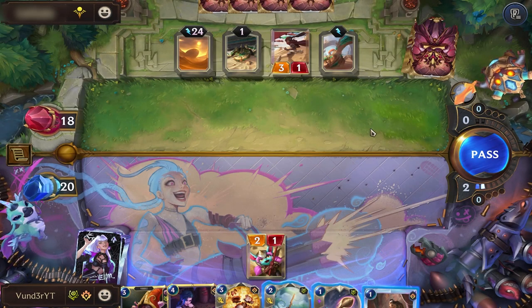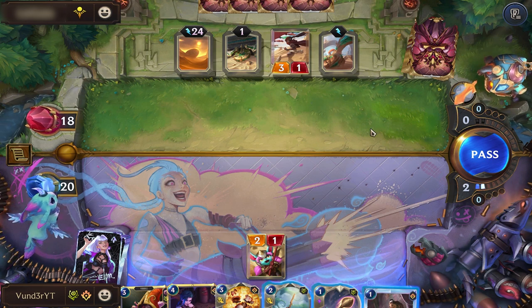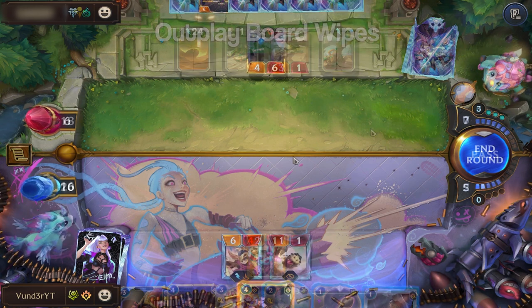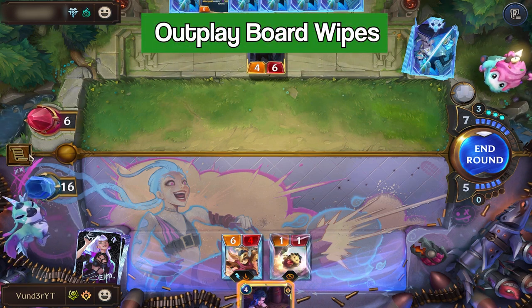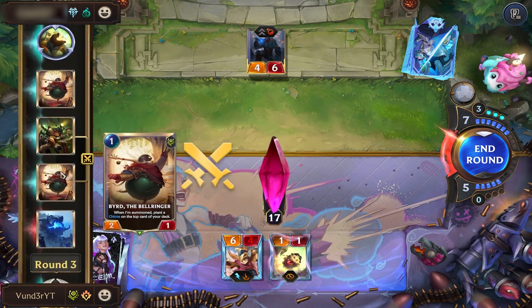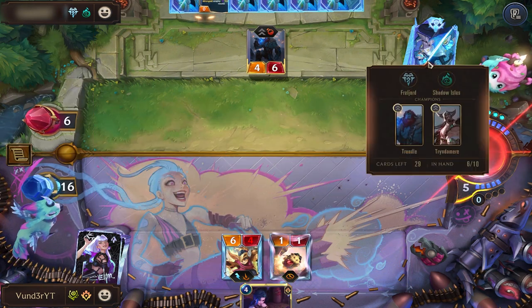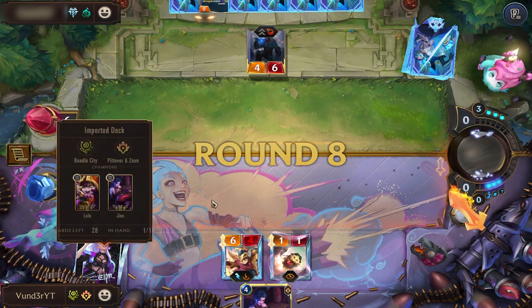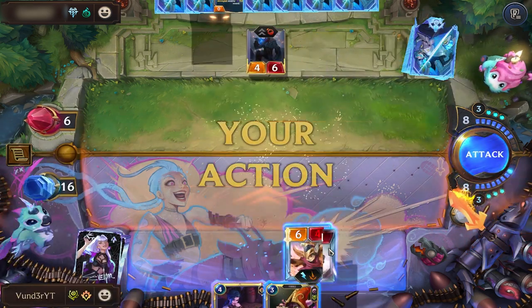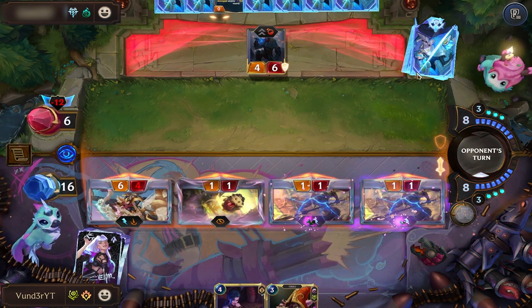Don't be afraid to sacrifice a Lulu to get a good attack off. Keeping her safe is not a priority in this deck. Try to make decks that use board wipes suffer by never giving them a good chance to use cards like Avalanche by not over-developing. Open attacking, passing to burn their mana, well-placed tiny shields, chimes, and choosing bigger mecha yordles while keeping track of how much damage you need to do.